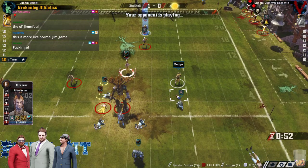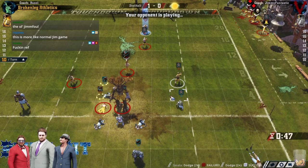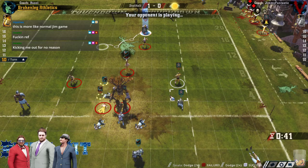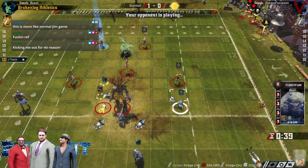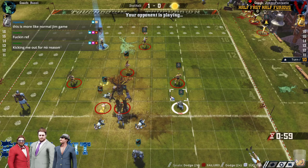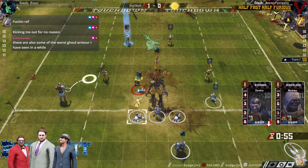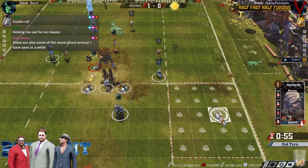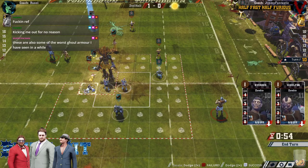Did Jim throw a foul last turn? Yep — Jim fouled. He got a stun but he really needed a removal for that foul to be worth it. I was thinking about fouling the Wardancer there, but I don't think he can with that few players. That tree standing up finally might have been at a pretty good time because it's going to tie up three zombies. Jim's going to have to probably do one stand-up and then have the others dodge out.